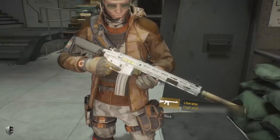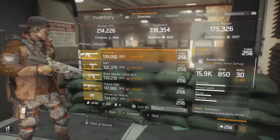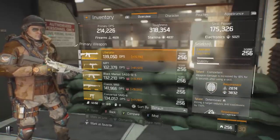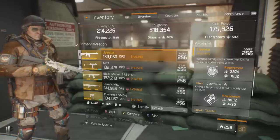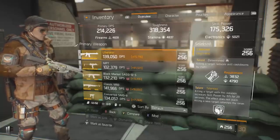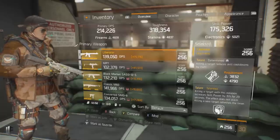For weapons, starting with the Liberator — a named item available for purchase at the hub vendor near the survival DLC, before you enter the underground. It costs a significant amount of Phoenix Credits but is worth it: great enemy armor damage, great RPM, great base damage scaling. The built-in talents are Competent and Talented, and I re-rolled the center talent to Determined. Competent pairs well with Booster Shot, Determined decreases cooldowns when using the gun from the back lines, and Talented increases skill power significantly every time I get a kill.